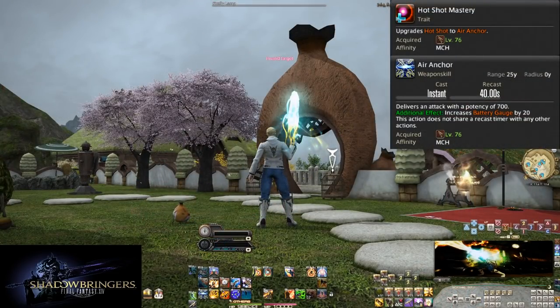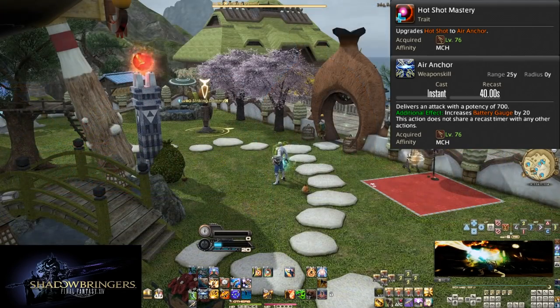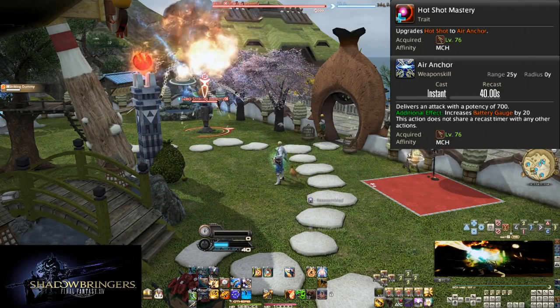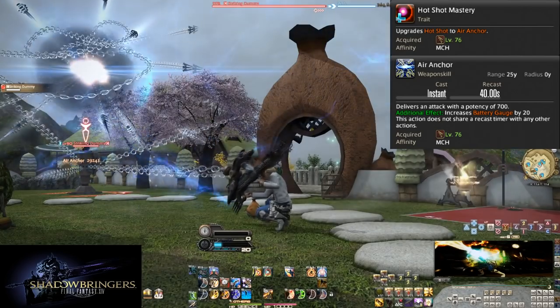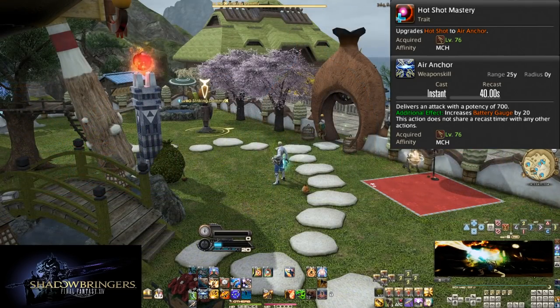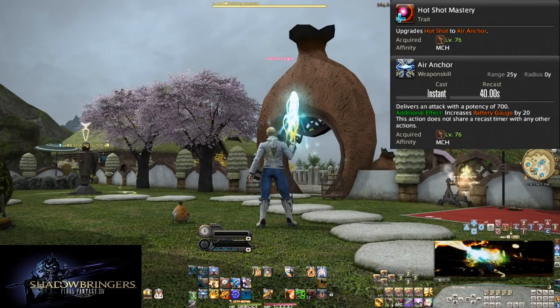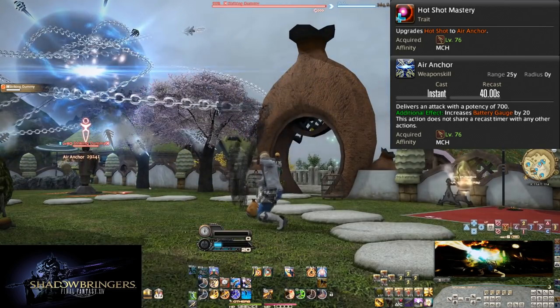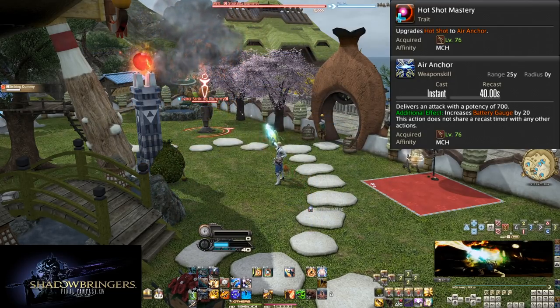Level 76, Hot Shot Mastery and Air Anchor. This is our final Edgar Figaro skill and a massive power boost — now 700 potency to match the power of Drill, a 400 potency increase on top of Hot Shot. Everything else about the skill remains the same. Enjoy the cool new animation and big damage. While this doesn't change our opener, it does give us two possible options to use Reassemble on — a Reassemble Drill and a Reassemble Air Anchor come out the same, so more options means we can use Reassemble easier.